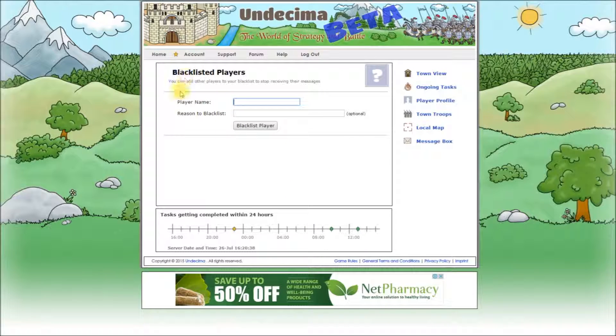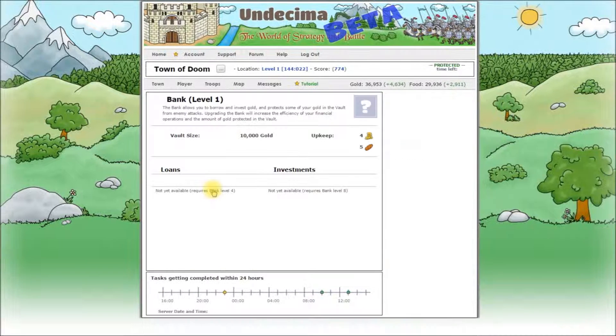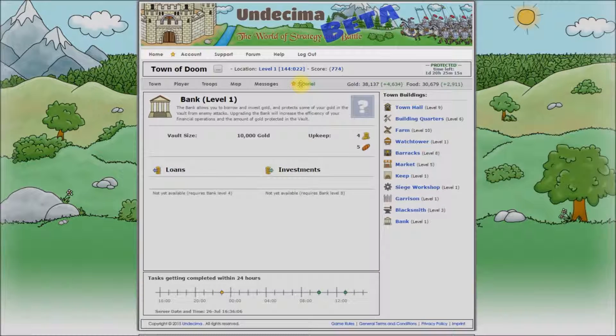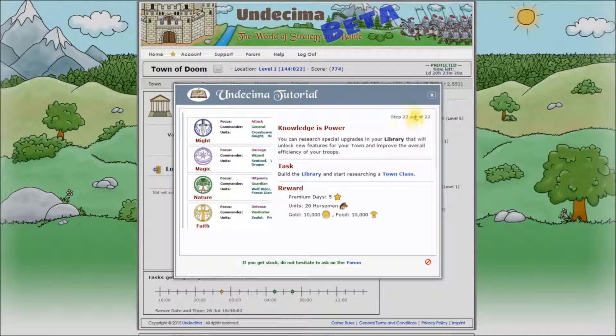Our bank should be ready by now. Here it is. The bank provides your town with a vault to protect some of your gold from enemy attacks. You can borrow some gold and you can invest some gold — both of these options will be available when you upgrade your bank to level 4 and level 8 respectively. Now let's get back to our tutorial. We are getting more premium days, more units and lots of resources.